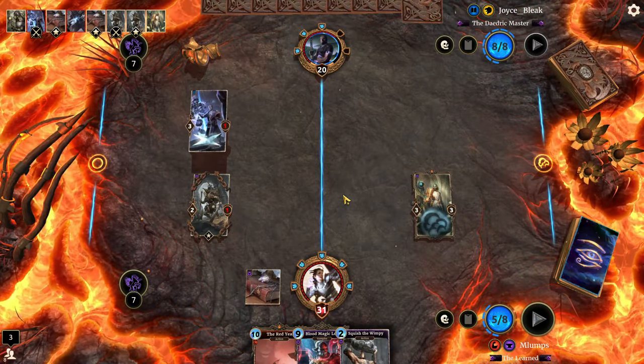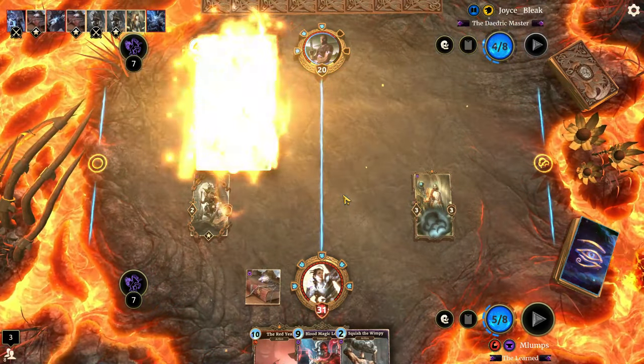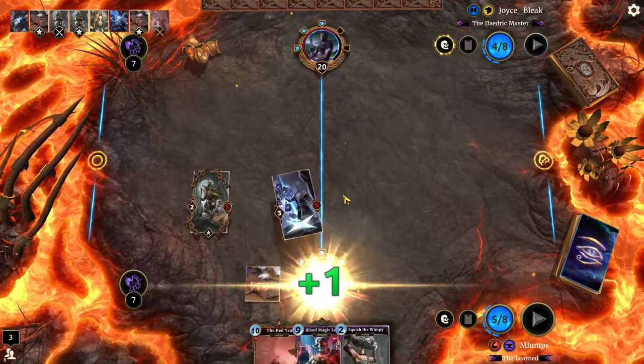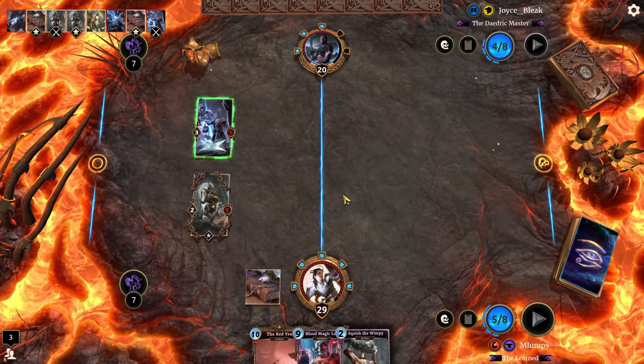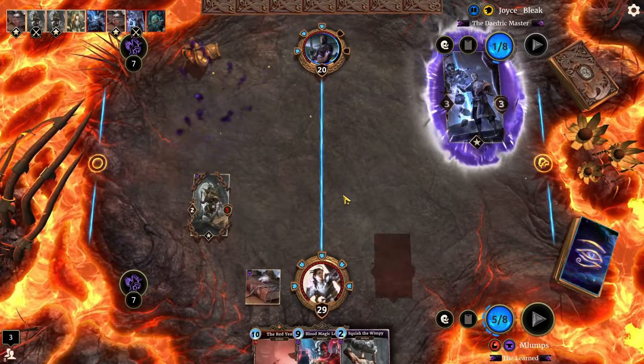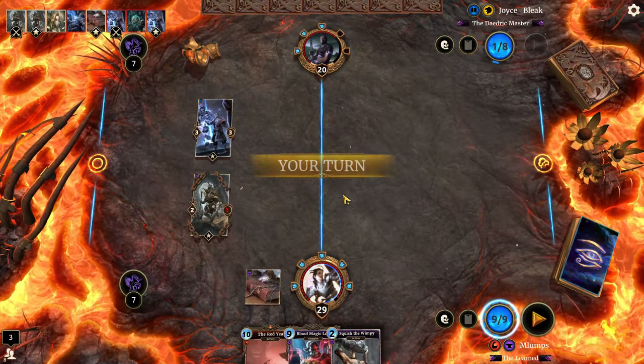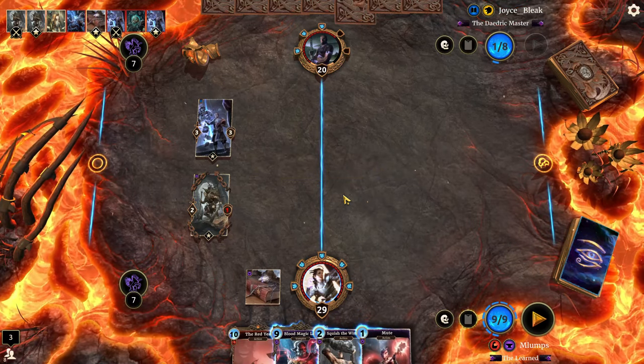With a Squish the Wimpy in hand and the Red Year coming up, I'm not super afraid of what he's doing. Also, two Lightning Bolts down. Now he's got six Lava Atronachs in his deck — very upsetting.